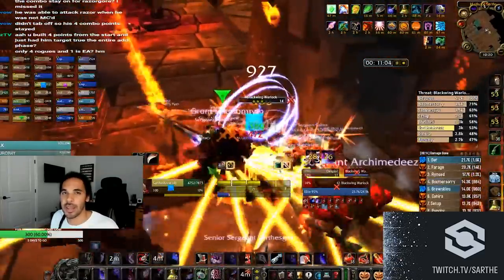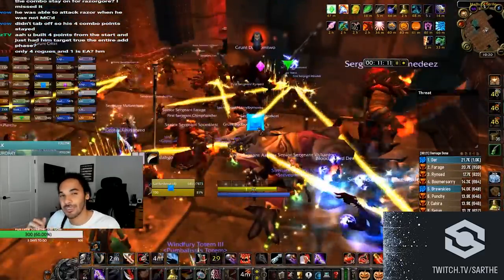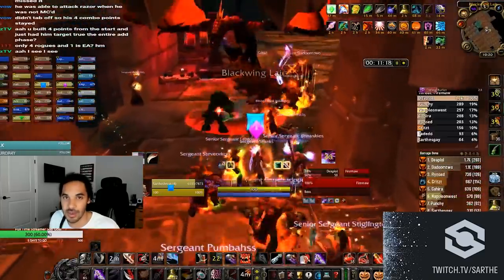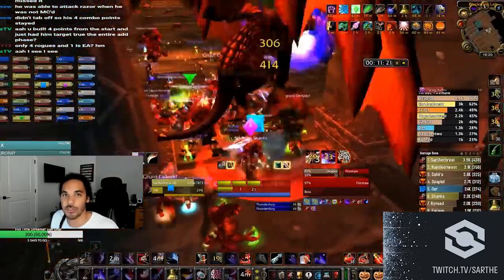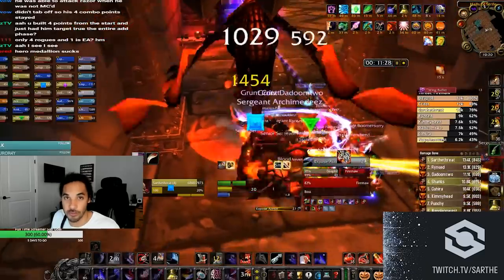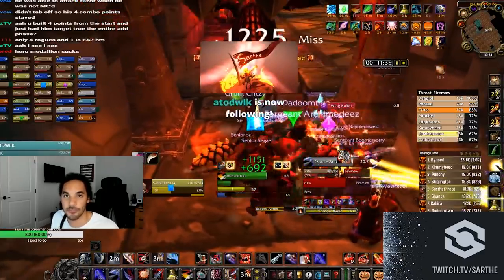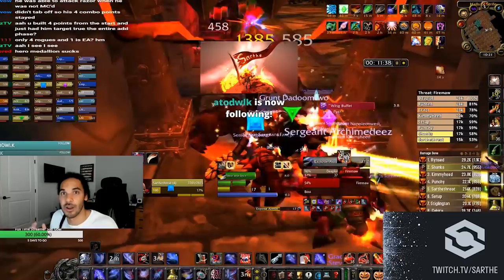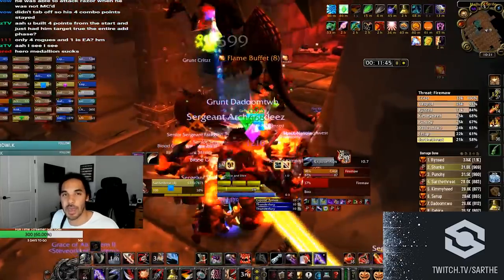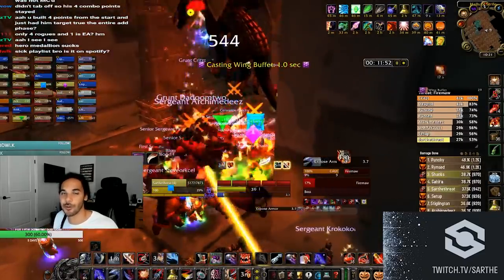Hemo spec seems like the obvious choice since it's usually just a combo point builder, but by doing all the math and testing it actually becomes more of a detriment than a benefit. All the specs we'll discuss are a DPS decrease for yourself, but they will increase raid DPS. I'm curious if top guilds will switch away from Hemo spec after testing Combat Sword and Seal of Fate specs.